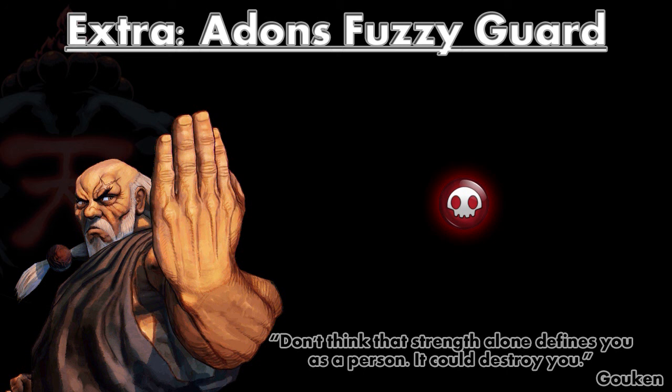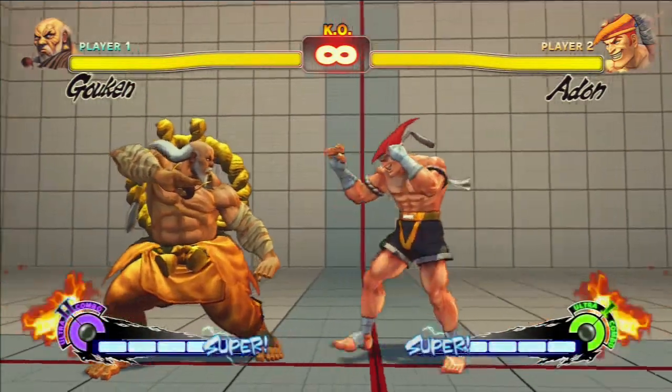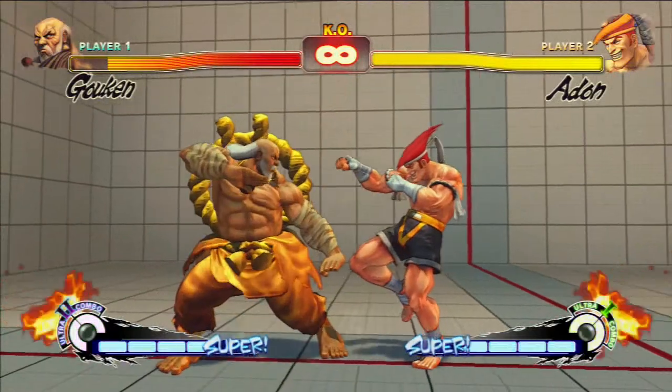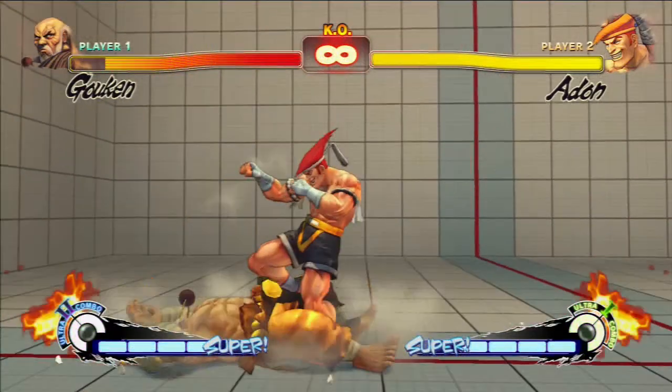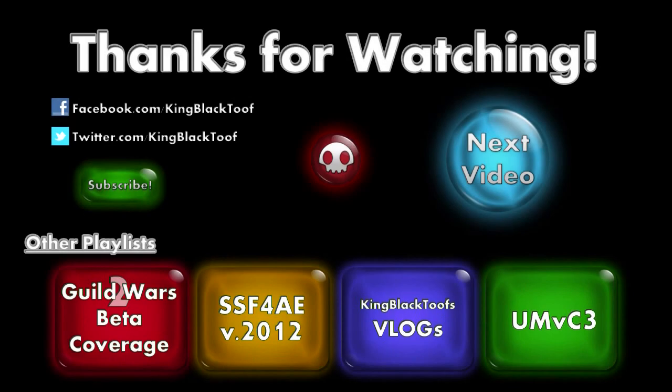The last thing I need to discuss is Adon's Fuzzy Guard. A fuzzy guard is where you have to do like an instant overhead - he's got that and it's a pretty easy one to do as well. He can combo it into an Air Jaguar Kick, so that's like a fuzzy guard plus one - really annoying. I'm just telling you about it; I don't know any way to stop it. Obviously he'll do it when you don't expect it, so just be careful.